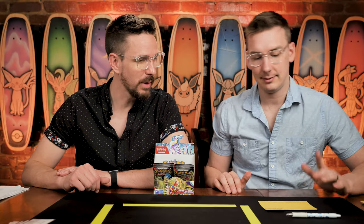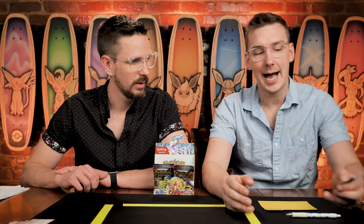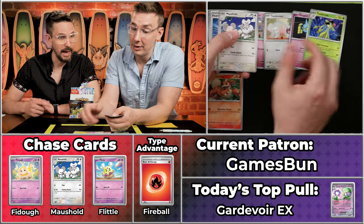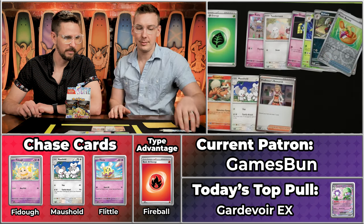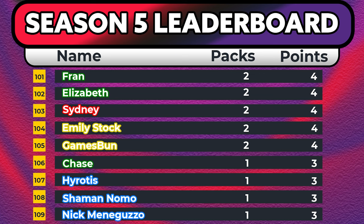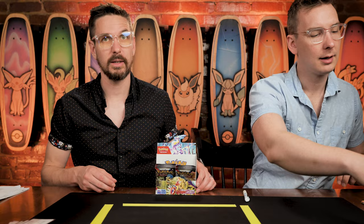Games Bun has nine cents on the season, and the number to beat for last place is 16 cents. They would need about a seven-cent card to remain in contention. Salad energy again. The Ralth, the Tandem Mouse, the Toad School, the Mousehole — there we go, our first one of the day, first chase card! The Bisharp, the Picnic Basket, and the Research. That's a three-point pack overall for Games Bun. The Professor's Research comes in at about 25 cents — pretty non-competitive at the bottom for last place.